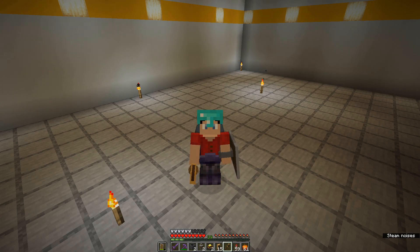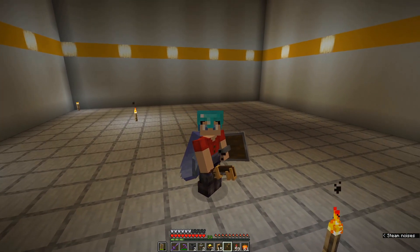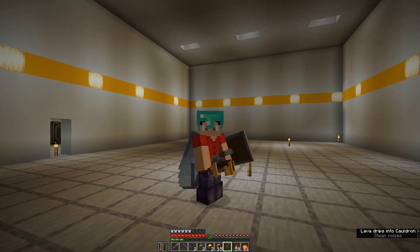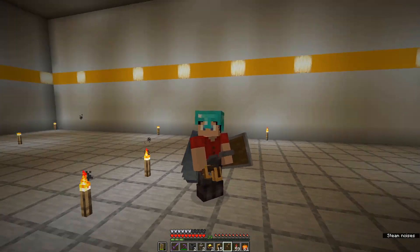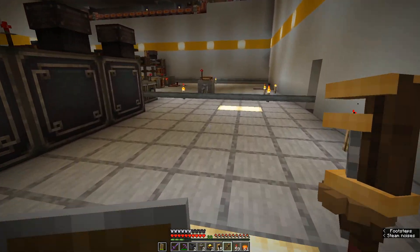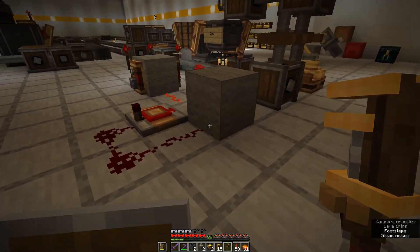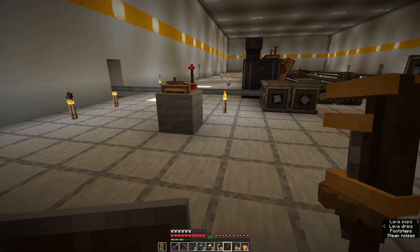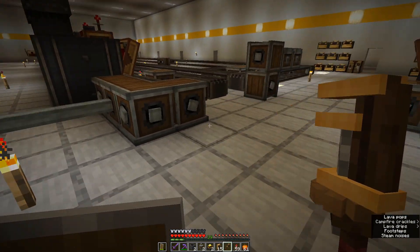Hello and welcome back to the Create Series Season 1 Episode 20. In the last episode we started work on the factory floor. There's lots more work to be done there today, but in between episodes I dug out this little extra room in the back of the factory and it's going to house the flow control logic that controls our flow of resources that we talked about at the end of the last episode.